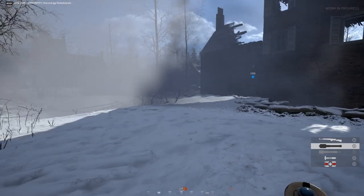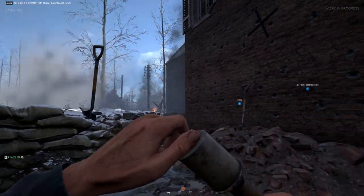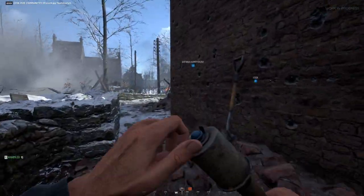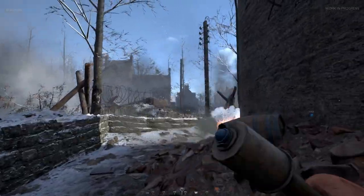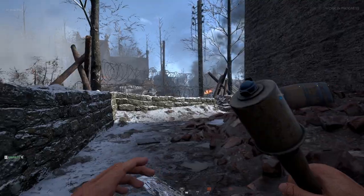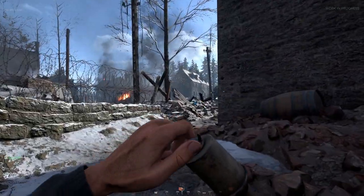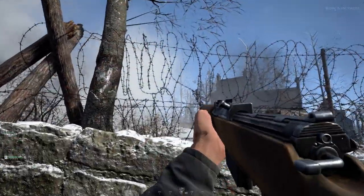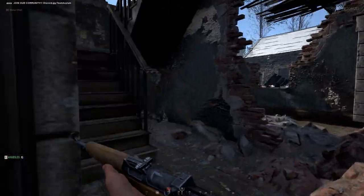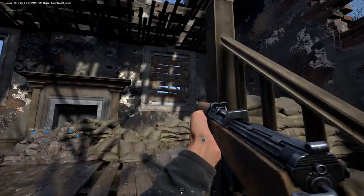Next up, we have the assault class. With update eight, assault is the only class in the game that actually has four different loadout options, though you do have to level up the role to get those different loadouts. This class is exceptionally useful for pushing points while using their smokes and frags to get in. The second to last loadout for this class actually has a combination of nine or ten smoke and frag grenades depending on which side you're on. This class is less useful on defense, but you do get some pretty decent weapons in the later tiers.